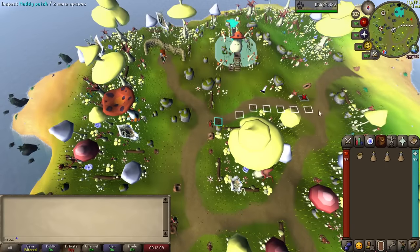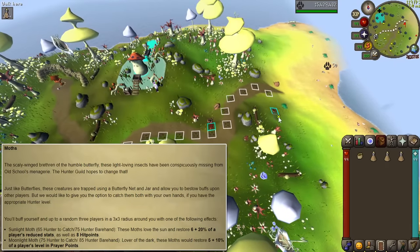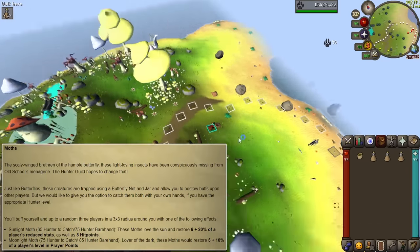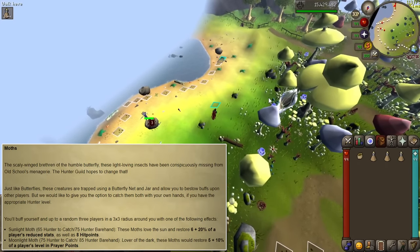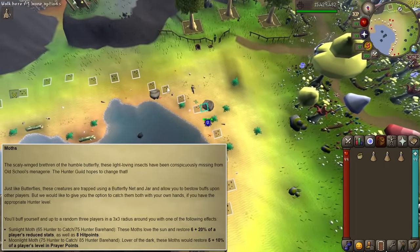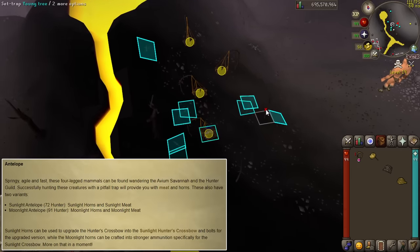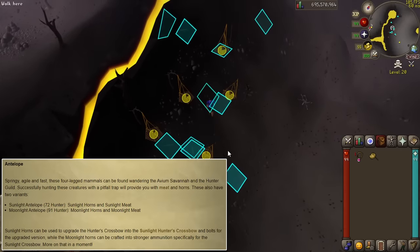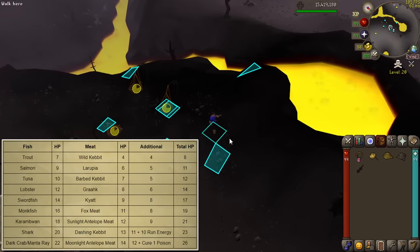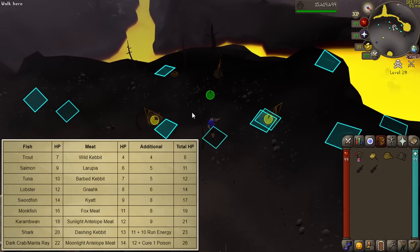With a revitalization of the hunter skill also come new creatures and cool rewards from their resources. Sunlight and Moonlight mobs are available at level 65 and 75 hunter respectively, which will be caught in a butterfly jar and then heal HP or prayer to other people in a 3x3 radius around you. You will also be able to make hunter mixes which are potions with the same effect, so we might have designated healer roles in group PVM activities in the future. Sunlight and Moonlight Antelopes are available at level 72 and 91 hunter respectively, and they will drop their own horns and meat. Horns will be used to upgrade hunter crossbows and bolts, and meat will be available to cook into new best-in-slot healing items that heal a base amount first and the rest a few ticks after. So get that cooking level up as well.